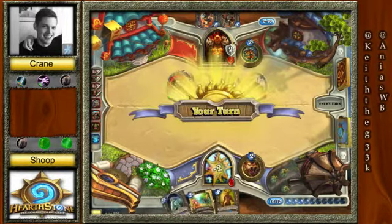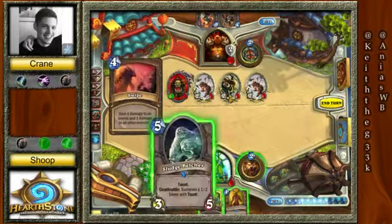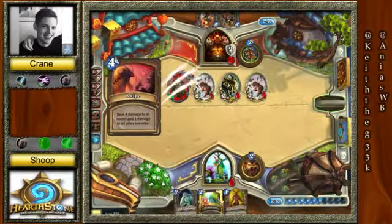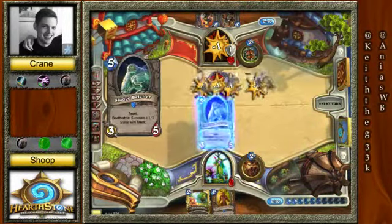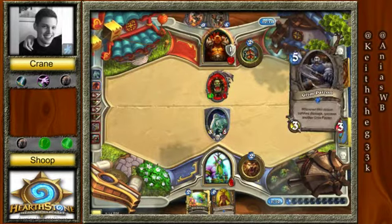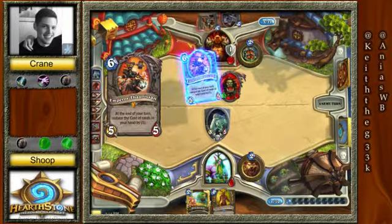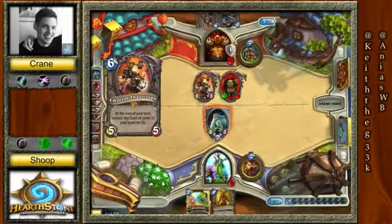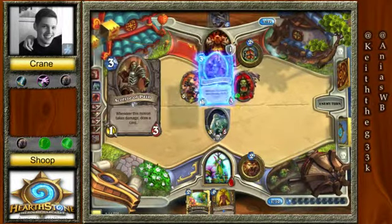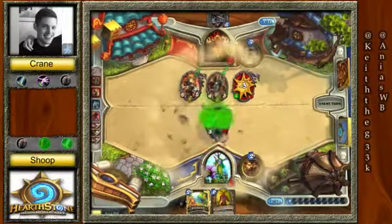Shoop is down to 2 health and draws a Swipe, which will actually keep him alive. Swipe and Belcher come down — that is going to keep him alive for the time being. And Grim Patron. Emperor Thaurissan to make everything cheaper. Keeper going ahead — and by everything you mean what you have paid for. And he does take out the first half of the Sludge Belcher.